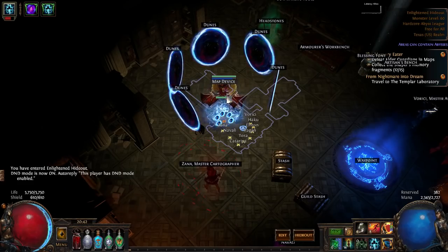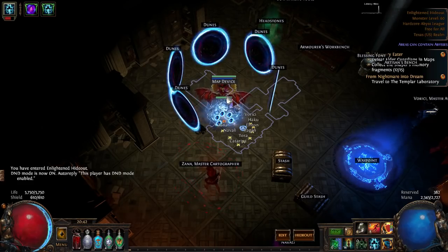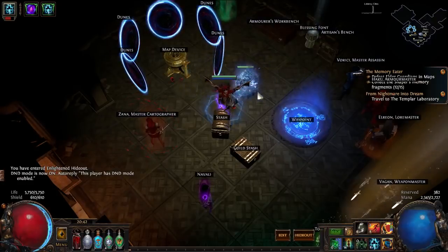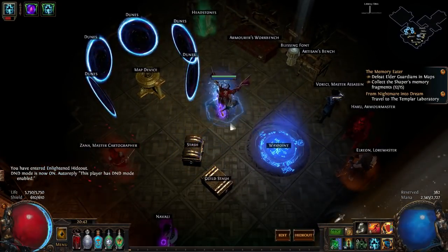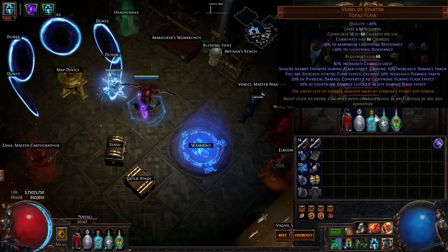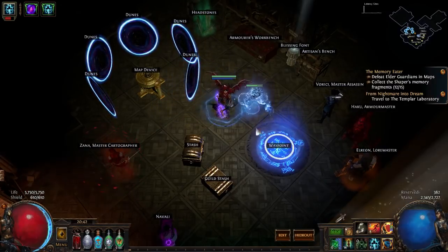All three of those together go over 100% conversion, so we aren't dealing any physical damage whatsoever as long as the flask is up. This lets us scale lightning damage specifically, which gives us damage on both the Blade Vortex and the explosions at the same time. It really helps the explosions pretty much one-shot packs — you just get one explosion and then anything that's shocked kills everything else. The explosions can chain, and the Vinktar's also provides an AoE shock, which is necessary since the explosions themselves can't shock.